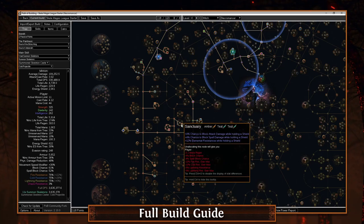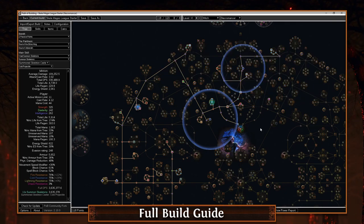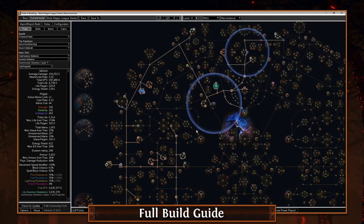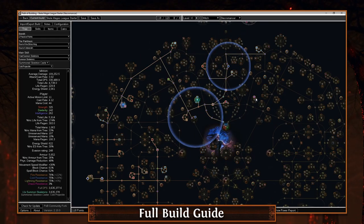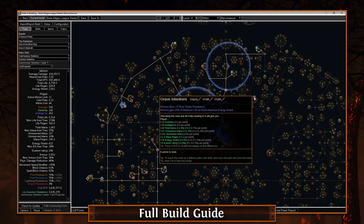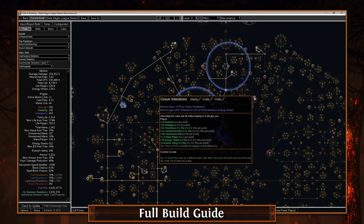Lord of the Dead is very important, as is Death Attunement, for the plus two to skeletons - very very important. We're also going to grab some block chance nodes later, around level 80 or so. Ravenous Horde has moved around a bit on the tree but it's all right. Make sure you pick up the Dex node if you need it depending on your gear. We are anointing Grave Intentions: it used to be minions gain 10% of maximum life as extra maximum energy shield, and it moved up to 20%, which is really good for your non-skeleton mages like an Animate Guardian or Spectres.